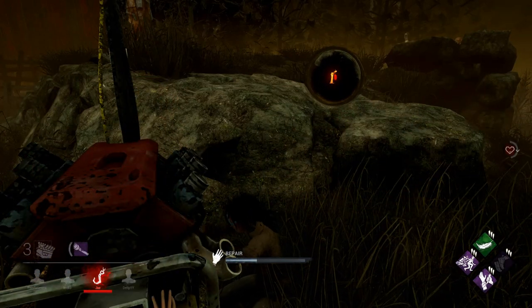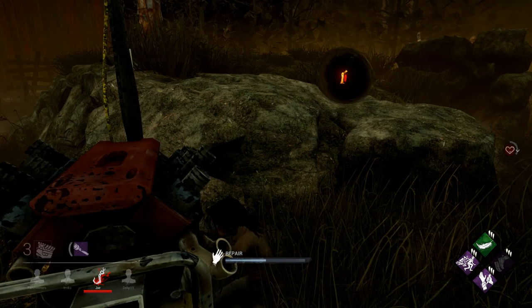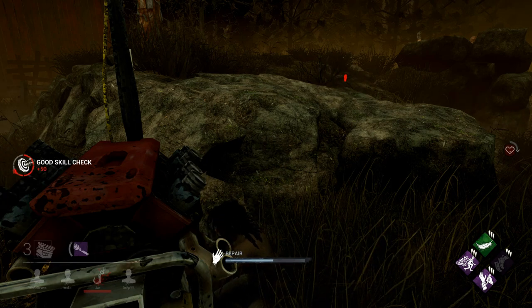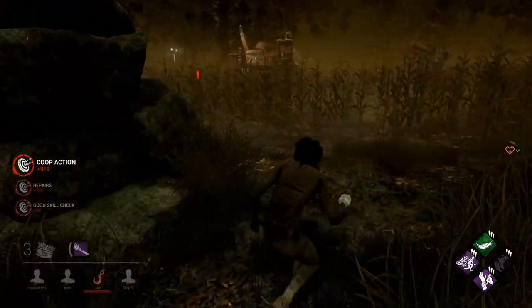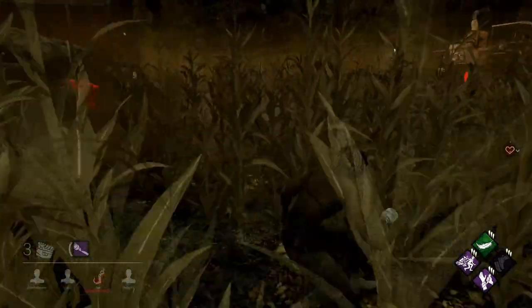In this clip, the technique I'm using is basically just assuming that the killer has Barbecue and Chili every single game I play. You'll see that she did hook someone in the corner there, so I am getting a bit paranoid that she knows I'm here. I go ahead and make the decision to sneak away at this point, and not a moment too soon — I do see the Huntress coming around at that point and I am able to evade her.